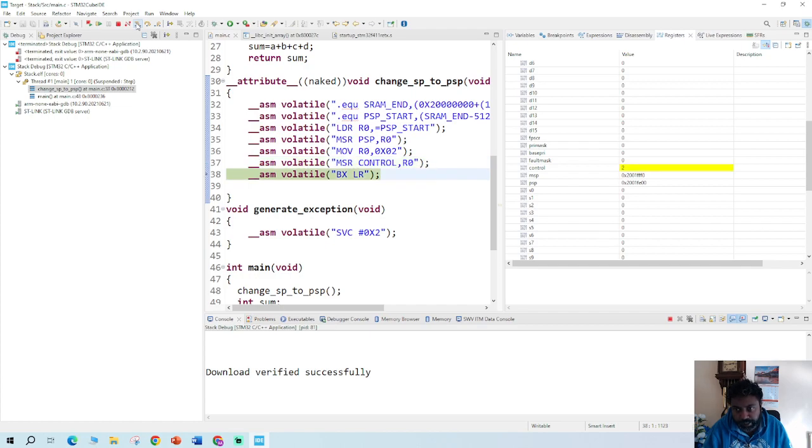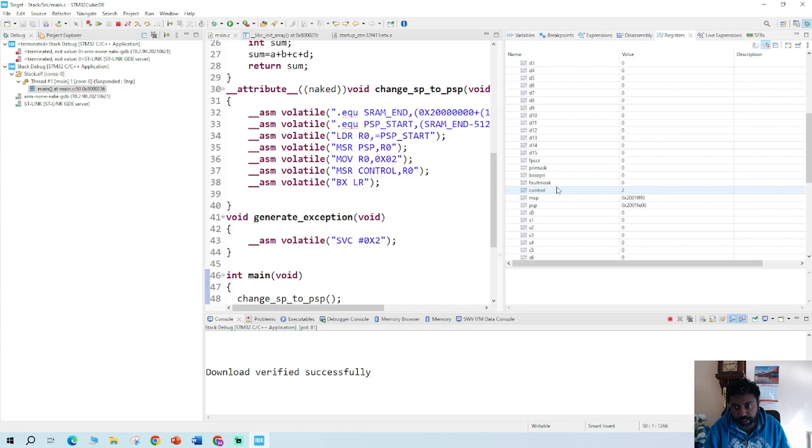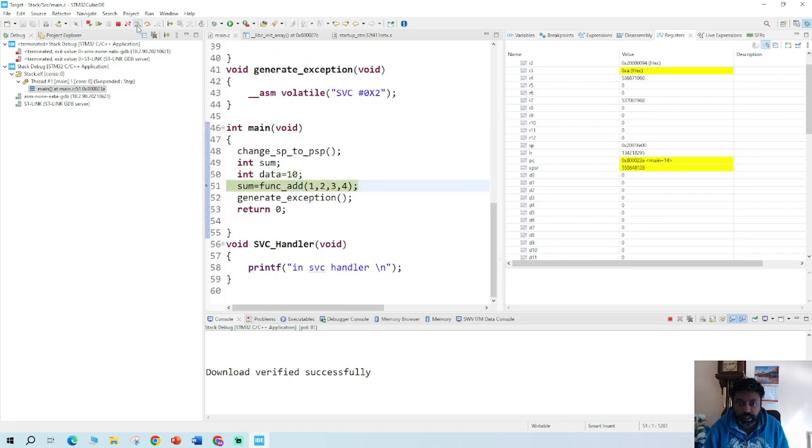Now it's checking the control register — the control bit is 2, which is shown there. The new data is pushed onto the PSP, and the program has gone through the whole sequence. From MSP it has now changed to PSP. The stack pointer now shows 0x20001FE0. This is how you change from MSP to PSP by writing a small code — you can change the location of your stack RAM from MSP to PSP.